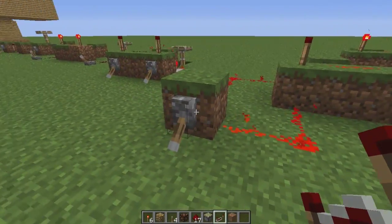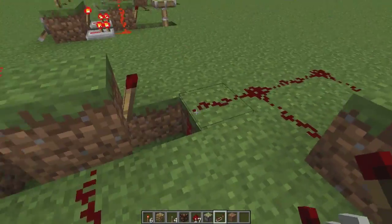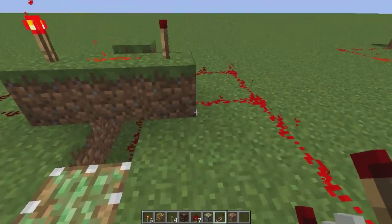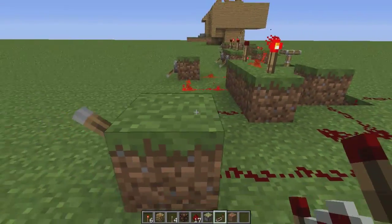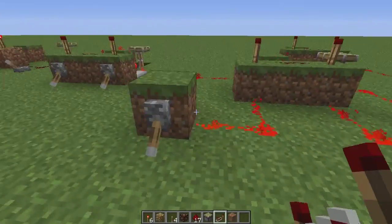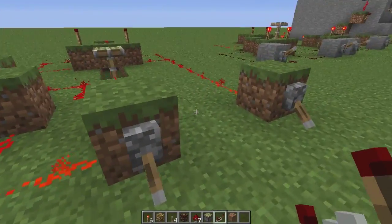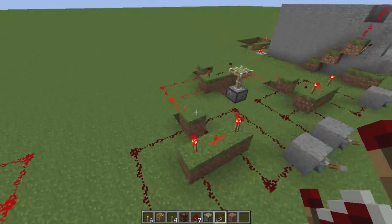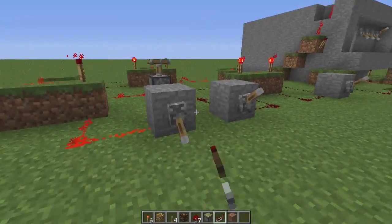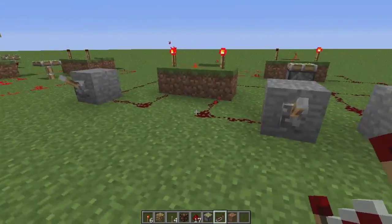We've got one right here which we have the two switches going to, and then the output of this one goes into the input of that one, and then this switch goes to the remaining output. So if we flip any of these switches, that will make the switch go up and down no matter which one we use. And of course we can go even further and use three three-way switches to move the piston up and down, no matter which one we use.